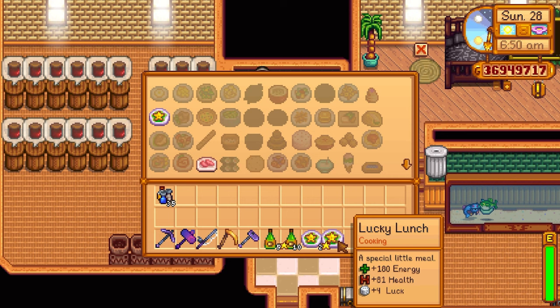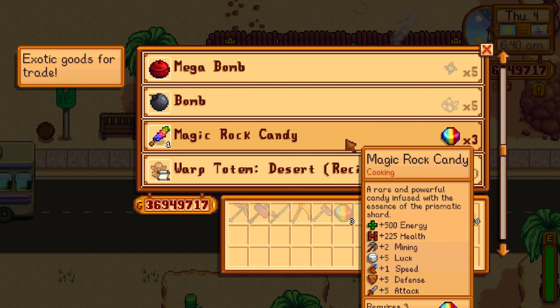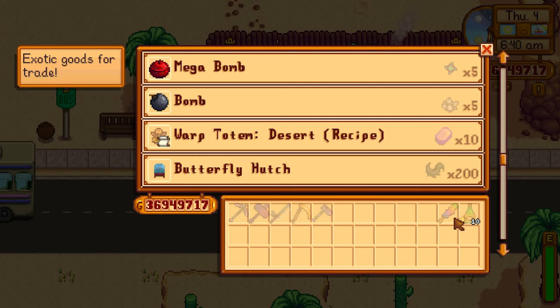Let's cook the lucky lunch using key seasoning to see what stats it gives. I'm making five of them here — as you can see, I get a plus four to luck, so the luck increases by one with key seasoning. Combined with ginger ale, it falls just short of the luck cap you can reach with magic rock candy, making it an absolutely magnificent alternative if you don't have the luxury of purchasing magic rock candies.